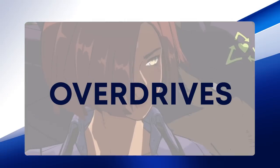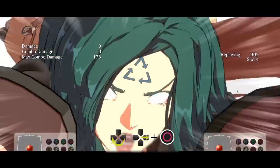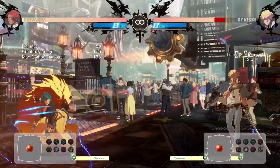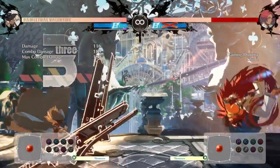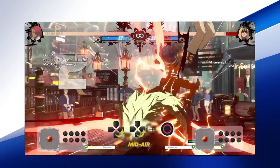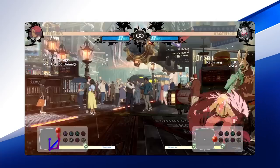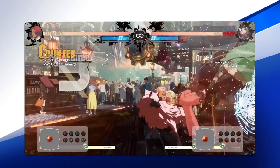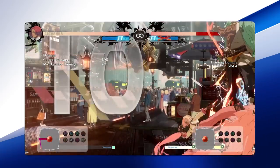Just like the rest of the cast, Giovanna has two overdrives. Her first, Ventania, has an invincible starter and is great to use as a reversal against your opponent with very high damage. Be careful throwing it out though, as it's easy to block and jump over if your opponent sees it coming. Giovanna's other overdrive, Tempestage, is usually done in the air or off of Close Slash. This move is plus on block, so when you have the meter you'll want to use this to close the gap — the opponent simply has to hold it.